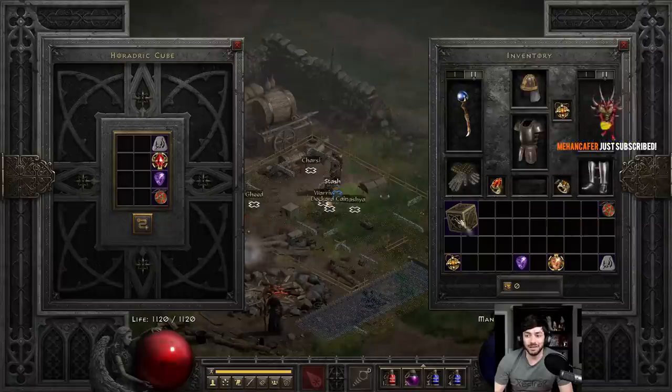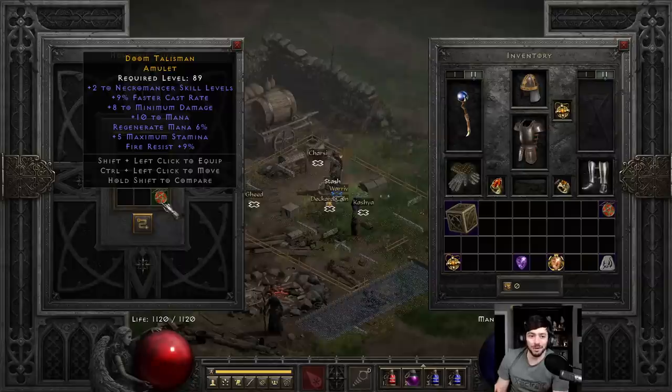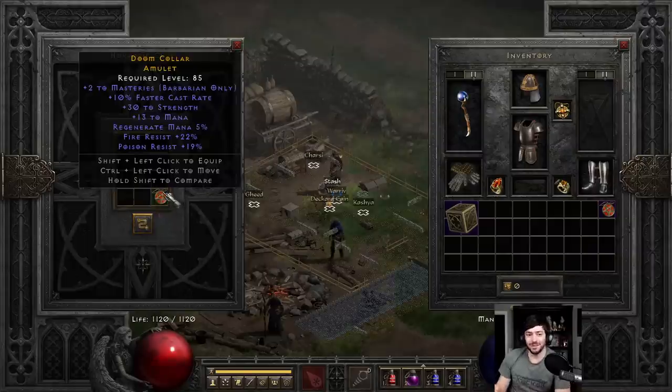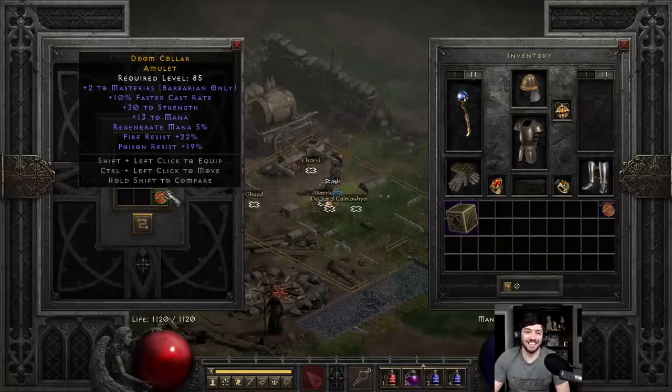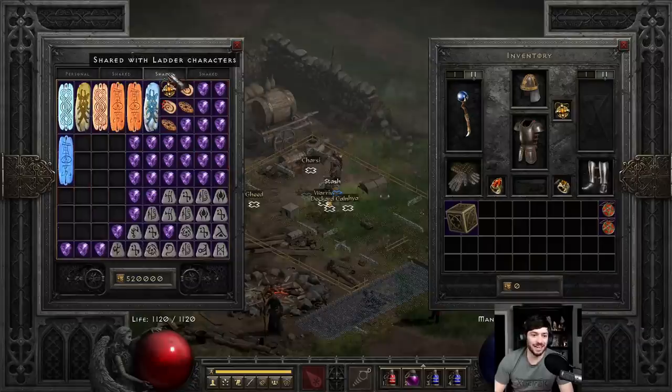60 to life is really big though — that's one of those 'save that for an awesome one.' 2 to necro but only 9 FCR and nothing else really on it. Close, it tried. 2 to masteries, 10 FCR, 30 to strength — it really likes these barbarian casting ones. Both kind of close.